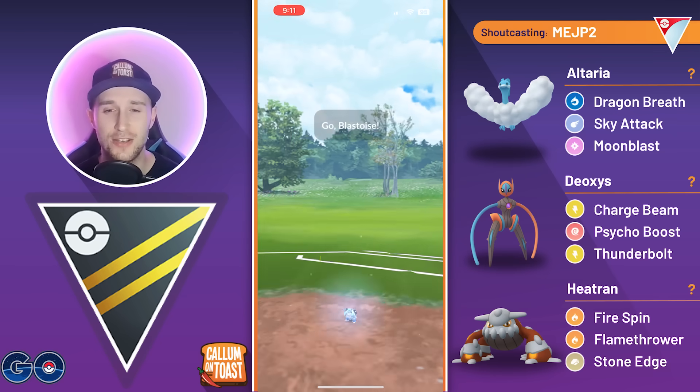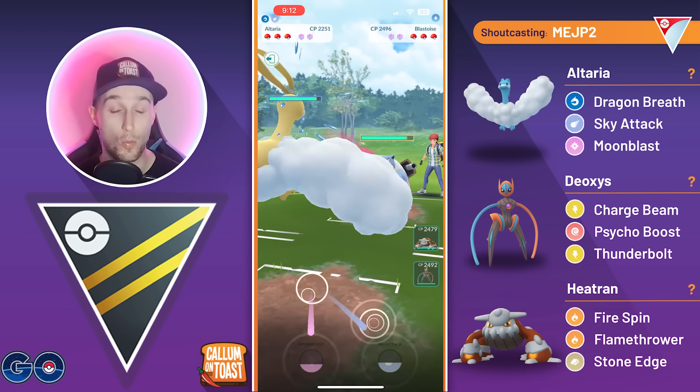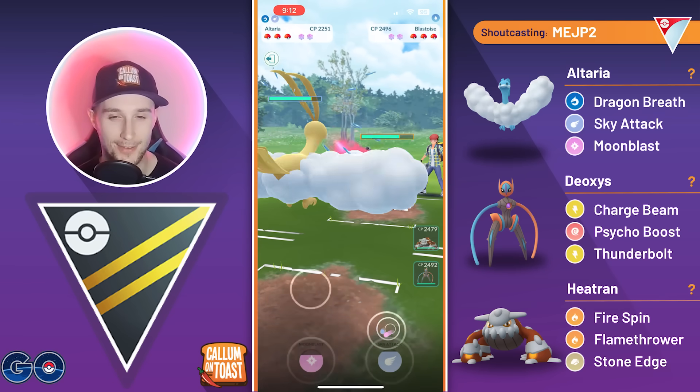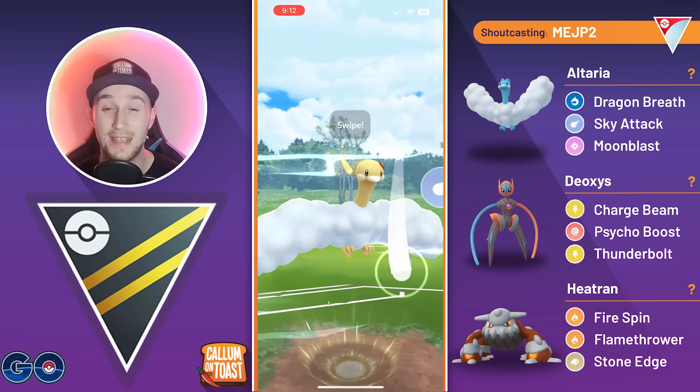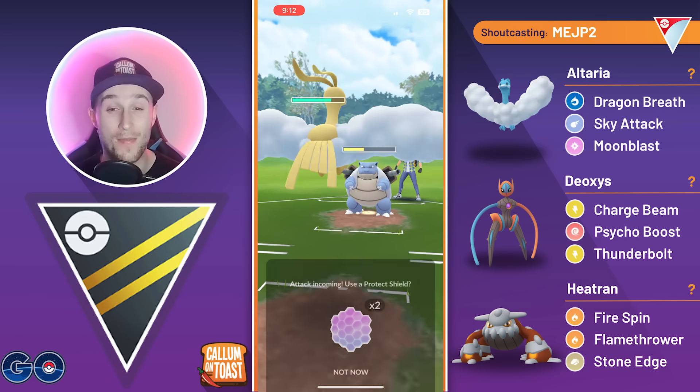Deoxys didn't do literally anything in that battle, but it's still a fairly spicy team even without the Deoxys. Into the next game, we see a Blastoise in the lead — they're probably running Ice Beam, so we have to be very careful. We can't afford to swap out either, so we no-shield. It is the Ice Beam, which nearly takes us out, and they Water Gun farm us down.